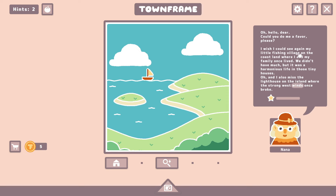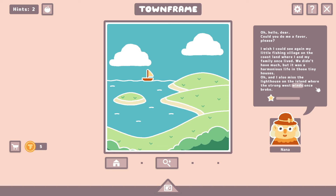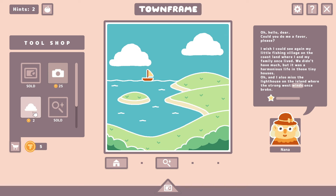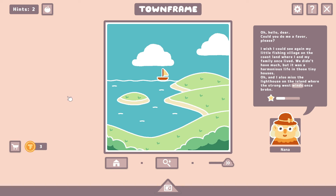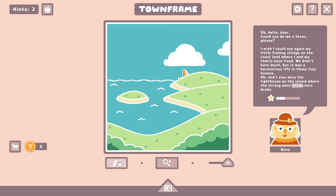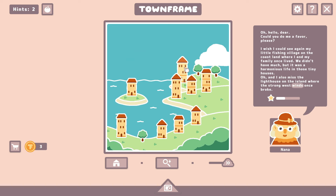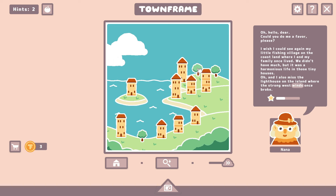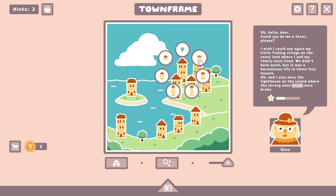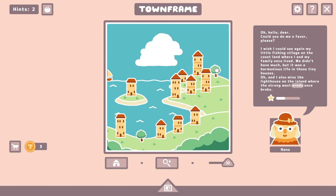Could you do me a favor, please? I wish I could see again my little fishing village on the coastland where I and my family once lived. We didn't have much, but it was a harmonious life in those tiny houses. And I also missed the lighthouse on the island where the strong west winds once broke. There's the wind — strong west winds. So let's generate the town. I'm going to say this is probably a lighthouse, and it would probably be a tall building.